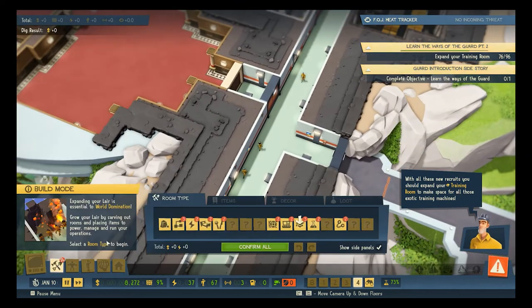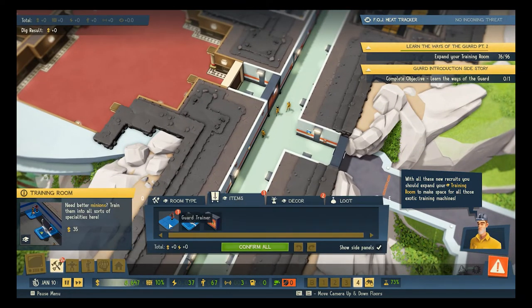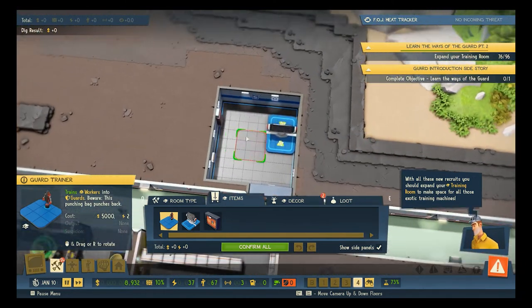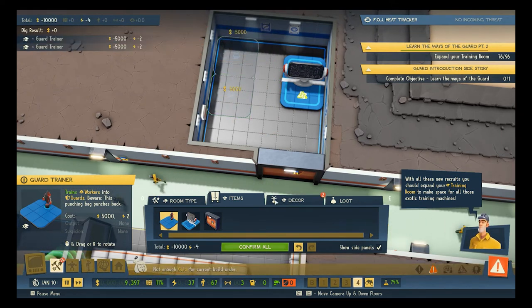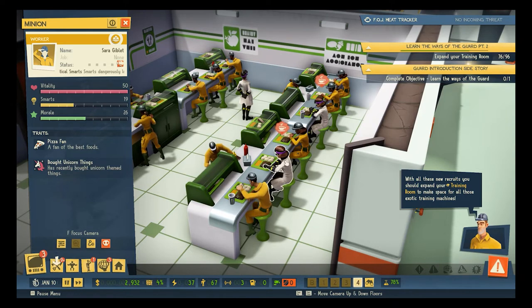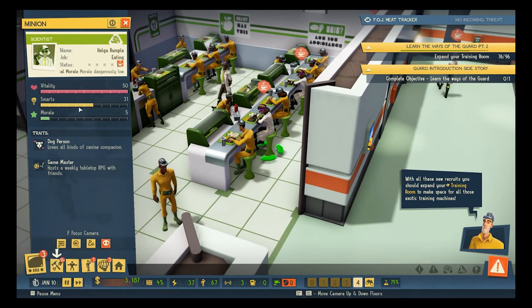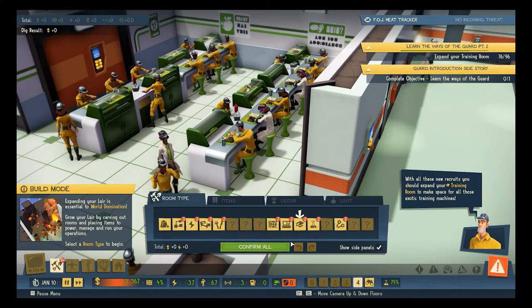We are expanding our training guard trainer — let me train up some guards. What do these bubbles mean above people's heads? Morale, smarts — everybody's morale is really taking a dive.